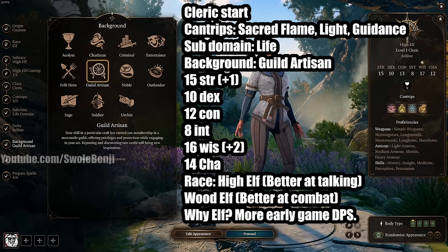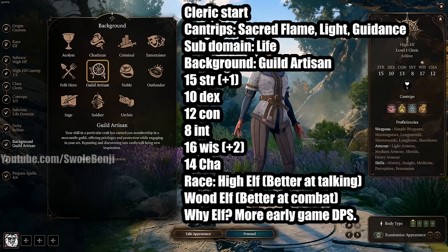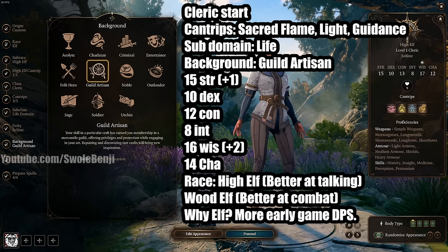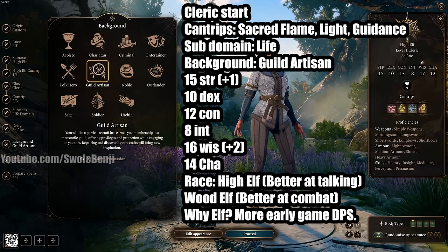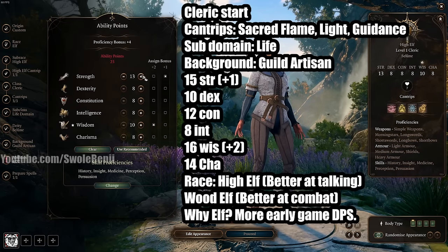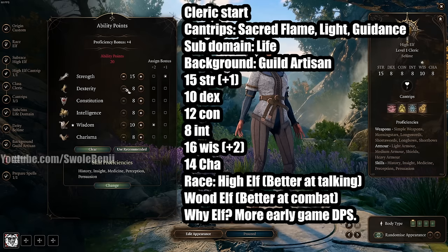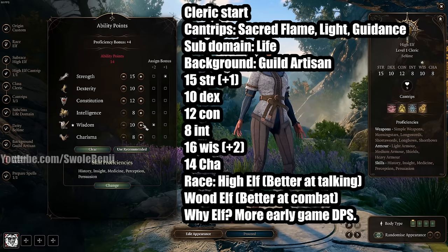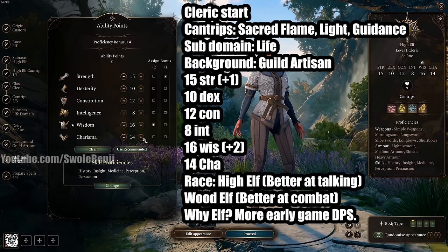Inspiration lets you re-roll a failed roll — we'll never use it that way, we'll save scum instead (in Honor Mode you'll have to use it). Once you have four Inspirations stacked, every one after is bonus XP. For abilities: 15 Strength with the racial +1 bonus, 10 Dex, 12 Constitution, 8 Intelligence, 16 Wisdom with the racial +2, and 14 Charisma. These are temporary starting stats, not what we'll run for the whole game.